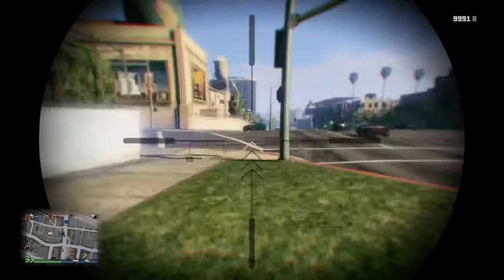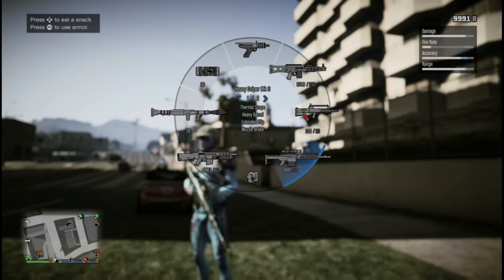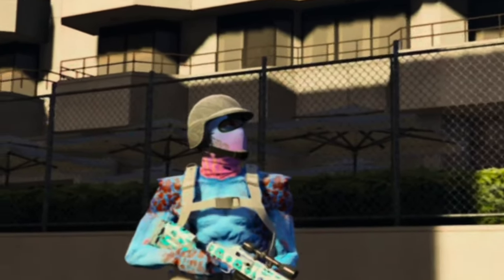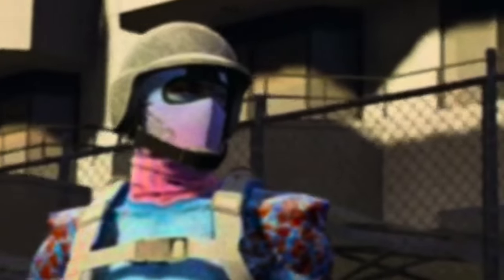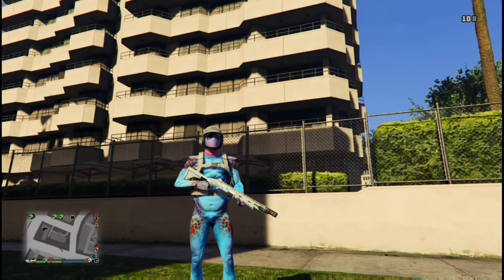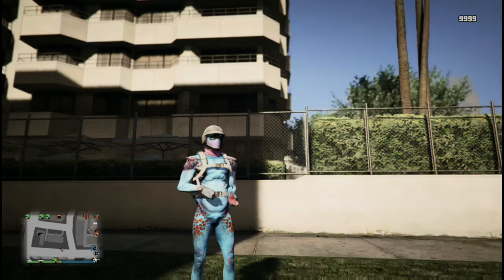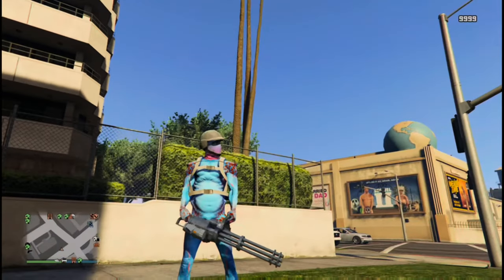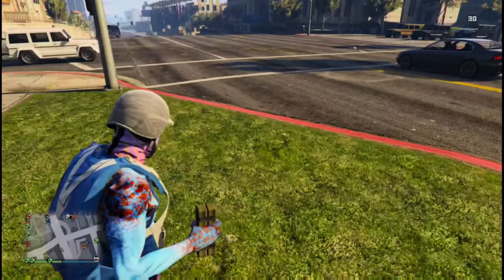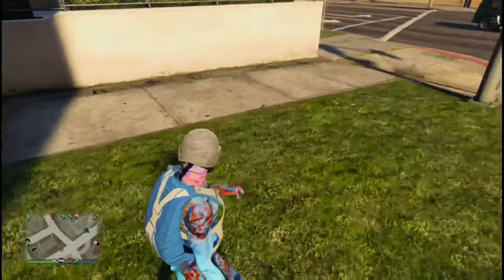You don't really need the thermoscope because there are thermal goggles, but I feel more accurate with the thermoscope. The next sniper is the Marksman Rifle MK2 — griefers love to use this, so if they use it, you use it. For shotguns: the Assault Shotgun and the Pump Shotgun MK2 with explosive rounds — great for making vehicles flip. For explosives: both RPGs, Bottle Rockets, the Minigun — slept on — and just the Sticky Bomb so you can blow yourself up quickly without switching weapons.